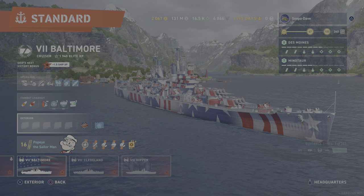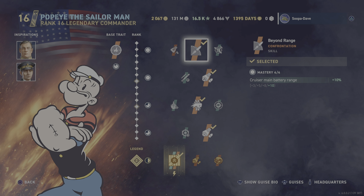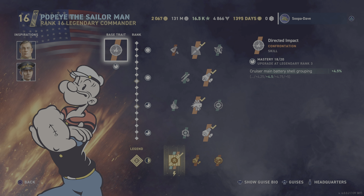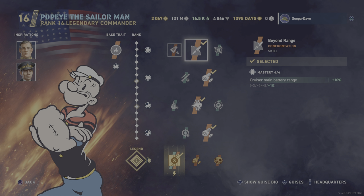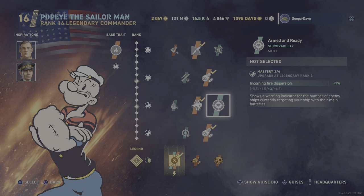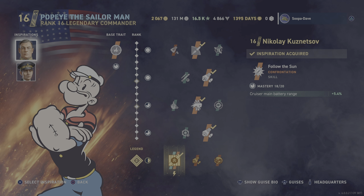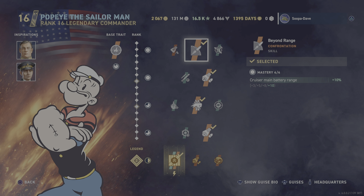I always like to call this the space line because they have the space camos for them. Right off the bat, we've talked about the commanders — if you watched the entire series or the playlist you already know what this is. This is Norman Scott with the Geist. Obviously there's a ton of commander options; I just happen to be using Norman Scott. I don't have a bunch of the other commanders leveled up yet. Maybe eventually I'll use Einstein — that's probably the one I will use for the most part. But this is Norman Scott with Nikolai Kuzinov for the range and Membelly for the reload time.